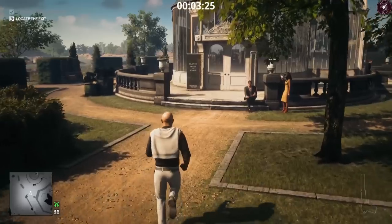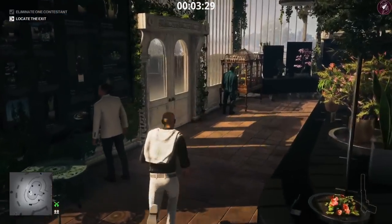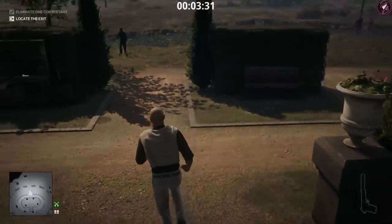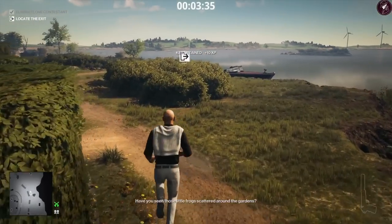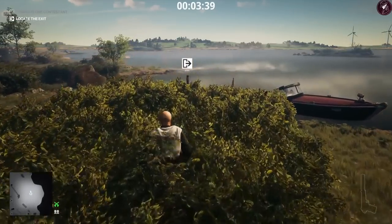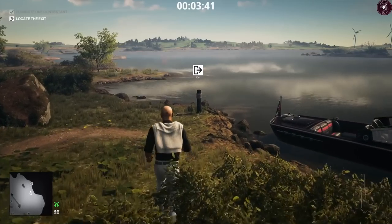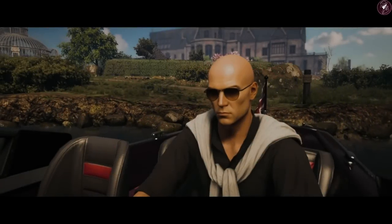The exit I'd recommend is the boat exit. To find it, all you need to do is go and get a key on the table — there's a key right here on this table. Go straight to the boat and we're finished for this target. That's how you basically take him out and get a Silent Assassin rating.